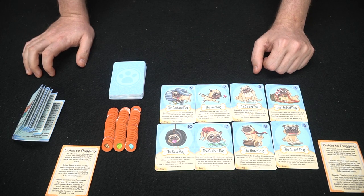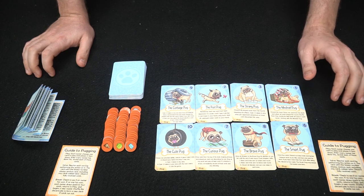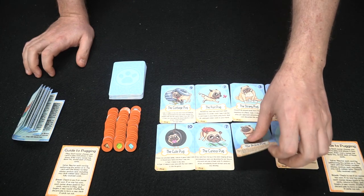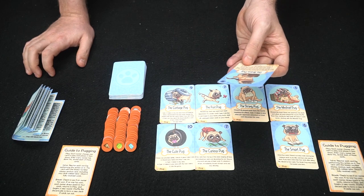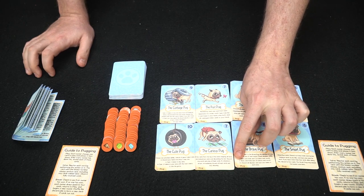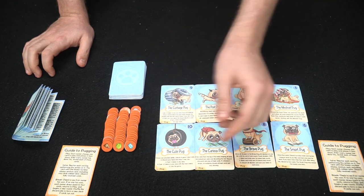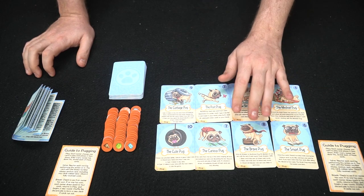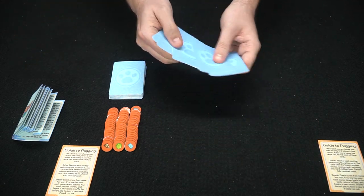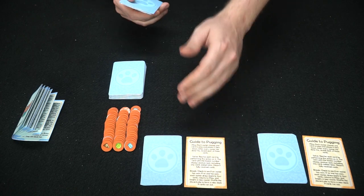The brave pug moves all disasters onto itself — all disasters on you last until the end of the round. For each disaster you have on you, you get bonuses like bonus tricks and bonus basics. If you get even more disasters, you can discard all disasters and earn one token in each area. So disasters are normally bad, but the brave pug uses them positively. After explaining the pugs, shuffle them up and deal them out to the players, setting aside the unused ones.